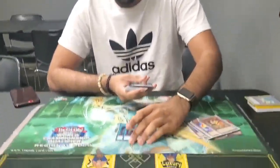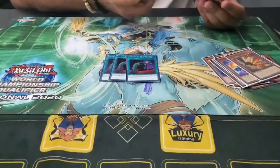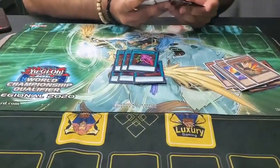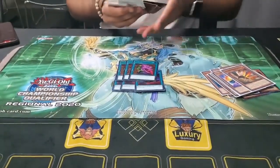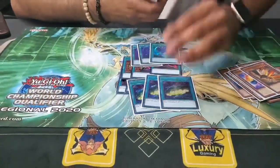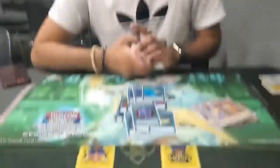For the spells, you run Triple Called By. I'm actually so against this card but kind of have to run it so you can get your Gazelle in your hand or get Gazelle to go off. 3 Desires, 3 Twin Twister — just kind of a lot of threes — 3 Cynet Mining, the card that you're most scared of activating, and 1 Circle — you know, if you got it, you got it.